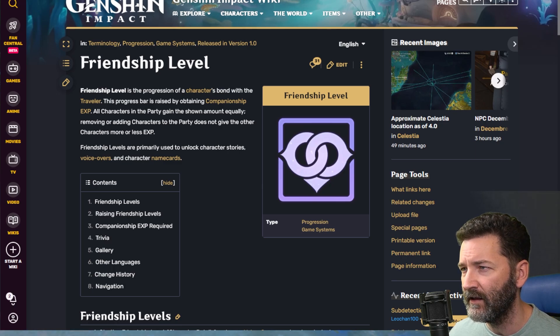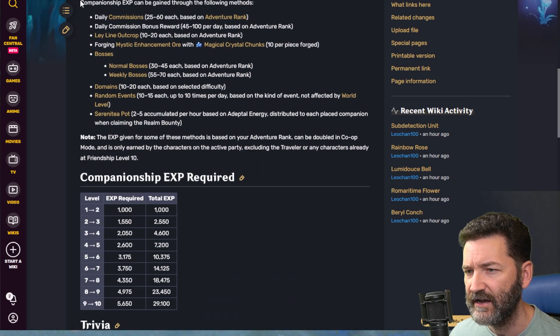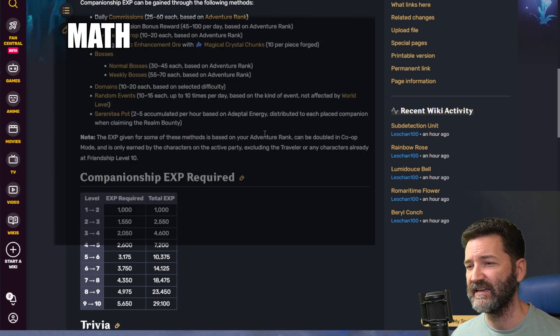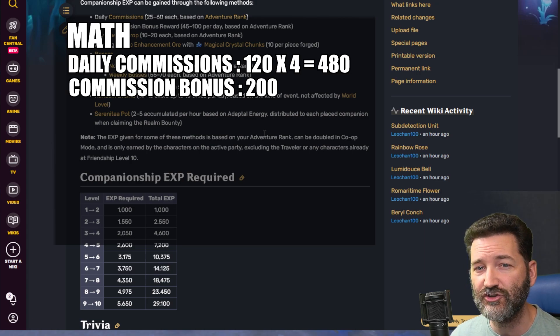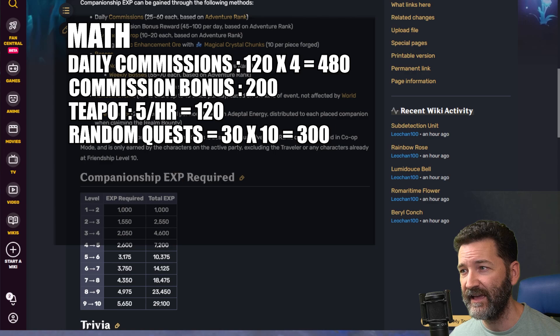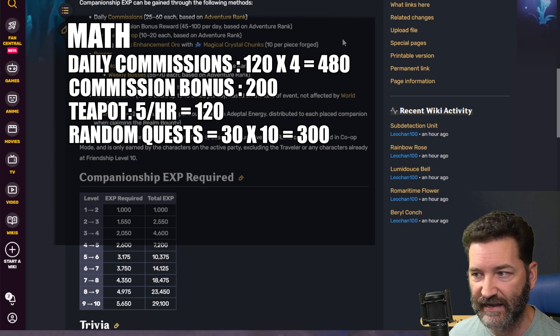I want to show you the math behind this as well. This is the Genshin wiki, which covers everything concerning friendship level experience. Every day you do four daily commissions at 120 each, giving you 480 friendship total. Then you get your bonus of 200 friendship experience from Catherine. So from commissions you get 680 daily. From the teapot you get 5 per hour, which is 120 per day. Random world events — 10 per day at 30 each — brings you to 300 total. Then you have resin spending, which depends on whether you're free-to-play or a whale spending on resin refreshes.